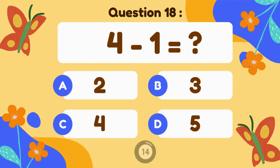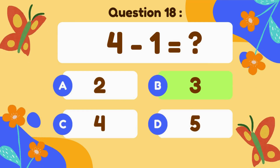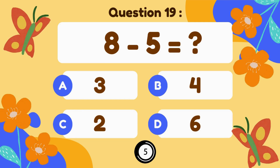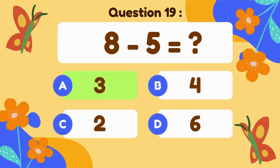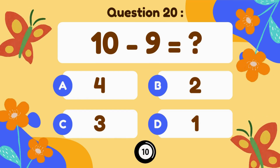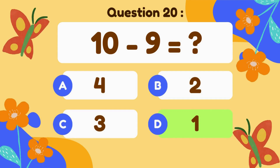4 minus 1. 4 minus 1 equals 3. 8 minus 5. 8 minus 5 equals 3. 10 minus 9. 10 minus 9 equals 1.